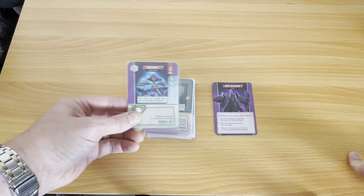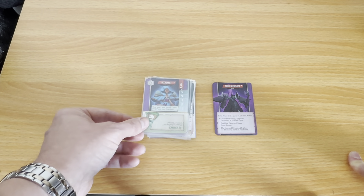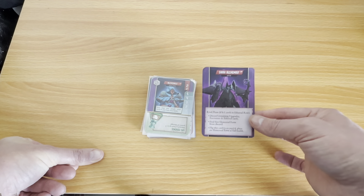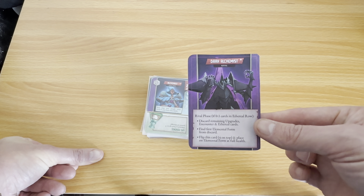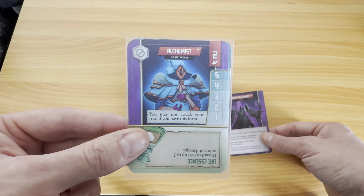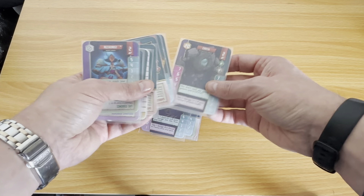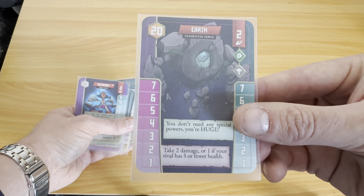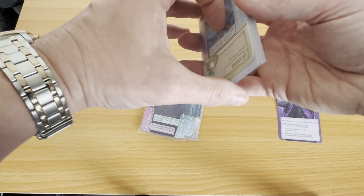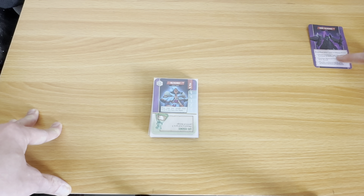Alchemists study the secrets of transforming their bodies into powerful elemental forms capable of impossible feats. A rival alchemist seeks to abuse his ability for their own gain. Push your skill to the limits to defeat them before they reach their full power. So you're going to be playing the role of the good alchemist here, and this is their initial form, and you'll try to beat the dark alchemists.